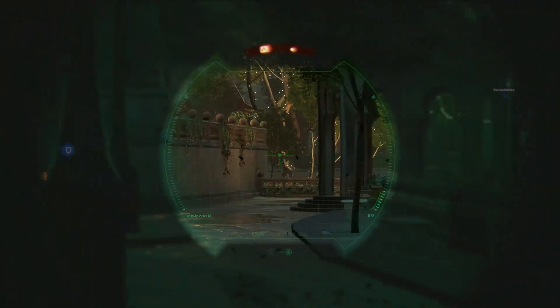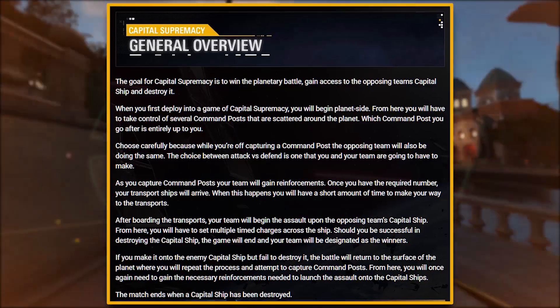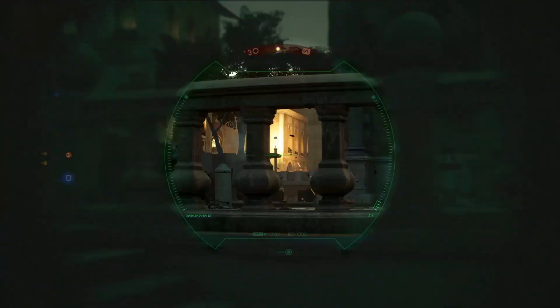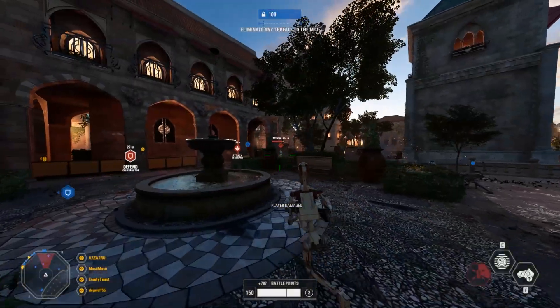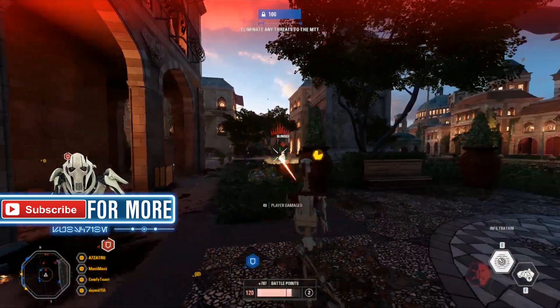When you start a game of Capital Supremacy you'll begin on the ground of Geonosis. Basically you'll capture several command posts — there are 5 across the map — and capturing these command posts give you reinforcement points. If you get a certain amount of these reinforcement points, troop transports will arrive to come and pick you up, and you've only got a short amount of time to get to the troop transports.